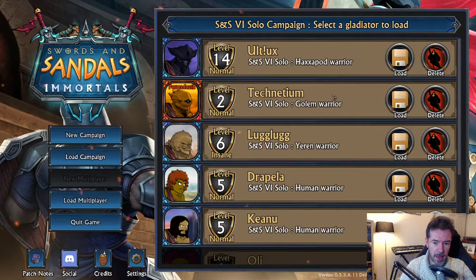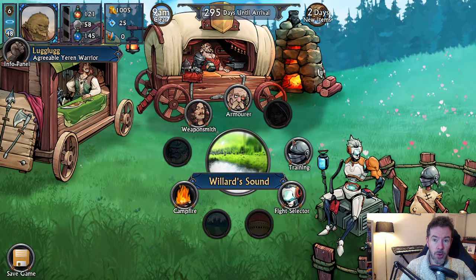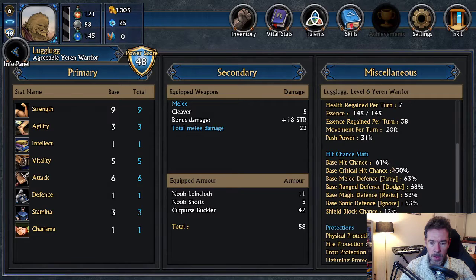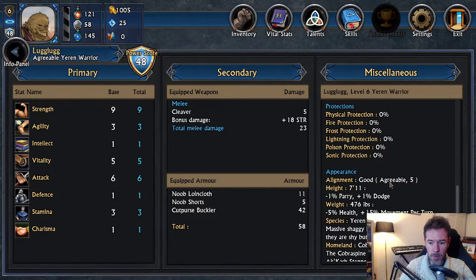Let's go with Lug Lug. If you go with a hexapod you actually can't be good — you can only do evil things. Lug Lug is a good character; he has a little halo there. If you check out the vital stats panel, you can see that he's 'good' and 'agreeable,' with five points put into good.